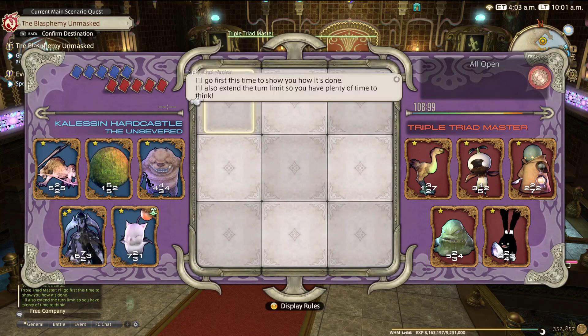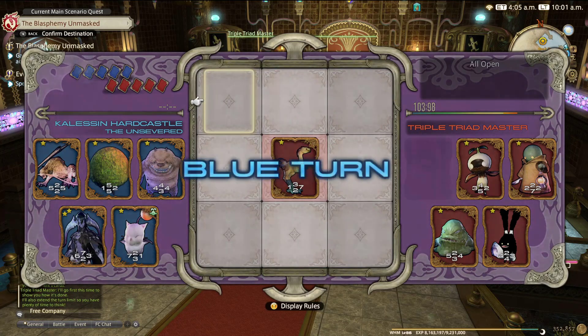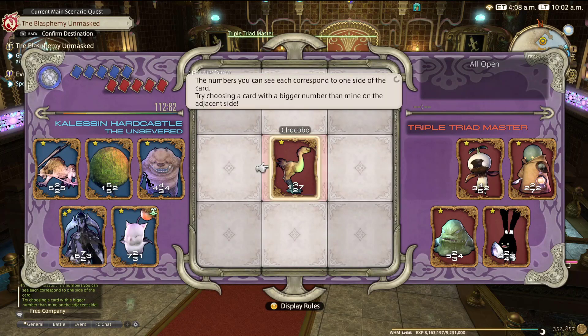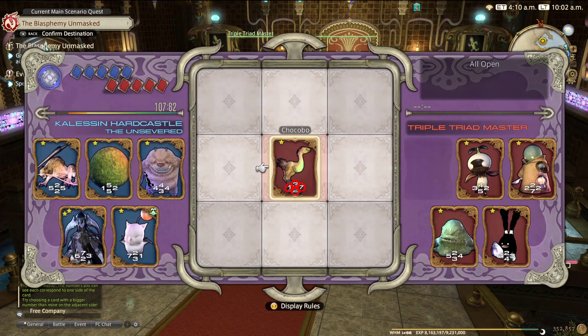But let's start with an easy one — All Open. I'll go first to show you how it's done. I'll also extend the time limit, which gives me a chance to talk to you. So now it's your turn — place a card in one of the empty spaces adjacent to my card. You can see here that the Chocobo has a one on the left, a three on the top, a seven on the right, and a two on the bottom, which means the seven is quite strong and the rest are quite weak.